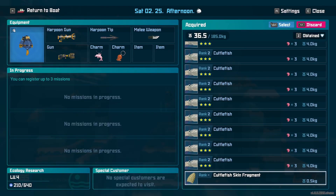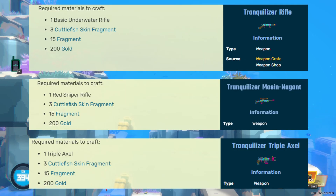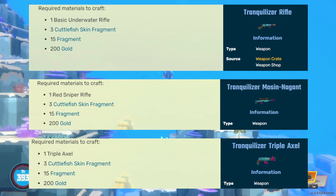Welcome back to the channel, my name's Jamison and in this video I'm going to briefly cover the best method for farming cuttlefish skin fragments, a key item needed to upgrade five of the in-game weapons to their tranquilizing variants.